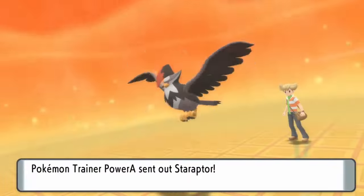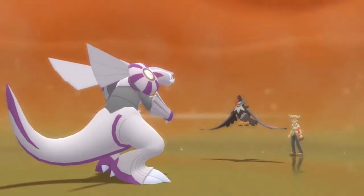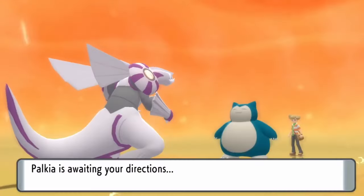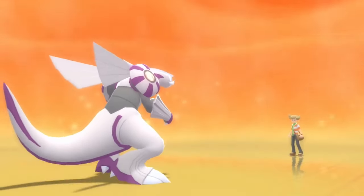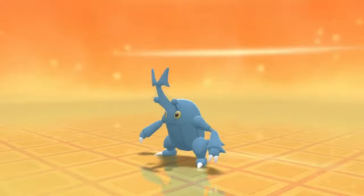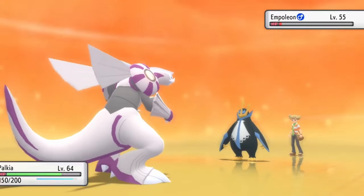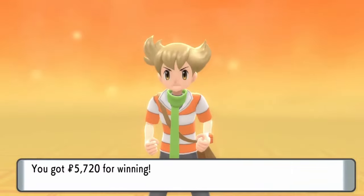Now we have the final rival fight of the game. Staraptor has Focus Sash and it always takes two turns to knock out, but also gives us Rain Dance to have fun with — boosting our Water-type damage by 50%. Rapid Ash Steel just cannot handle the rain and goes down. Snorlax takes two turns with its massively high special defense — seriously, this thing is a special sponge. The rain stops at just the right time to use Flamethrower at full power on Roserade and Heracross. Empoleon tries with Grass Knot since it's holding Quick Claw, but we overwhelm it. That's the end of the rival fight.